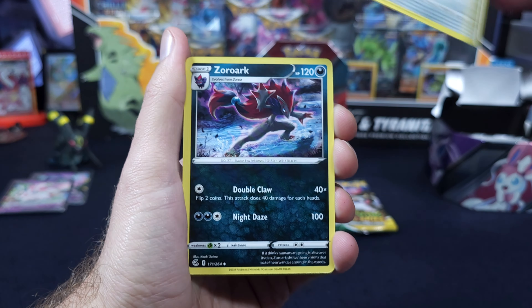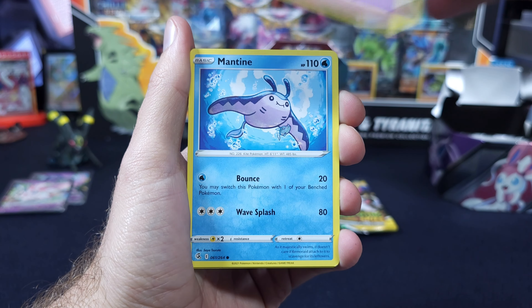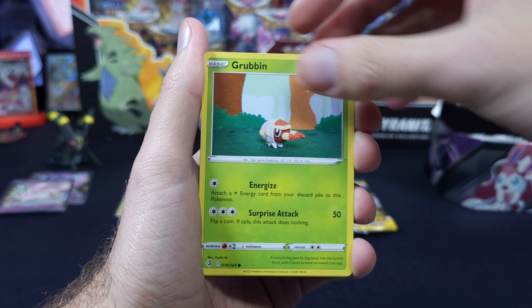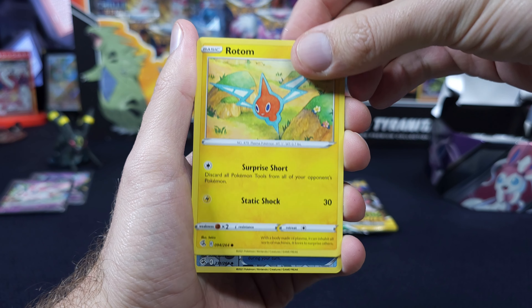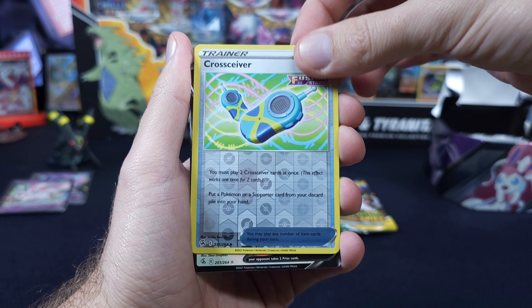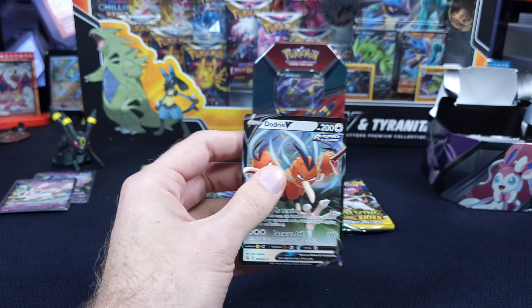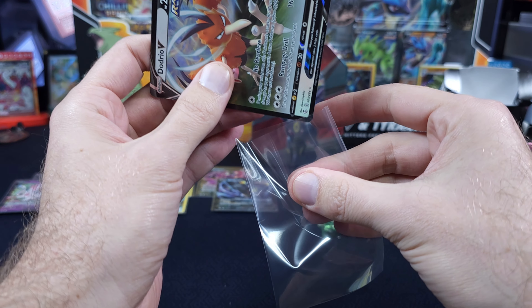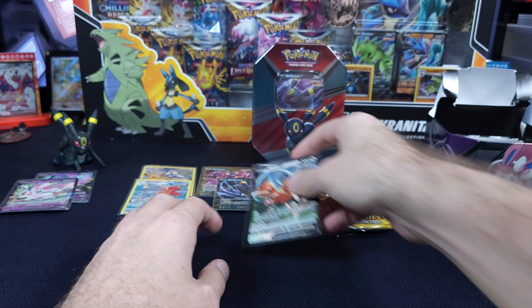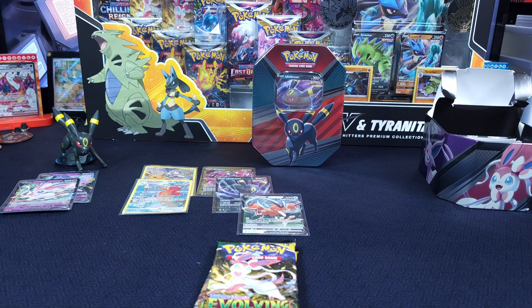Let's go into Fusion Strike. We have not had the most riveting of pulls here, so I'm glad we're showing off some of the Alt Art success we've had on the channel. Coppajaw, Zoroark, Simipour, Skarmory, Jynx, Mantine, Grubbin, Radham, Cross Siever — oh, we're back on the V-Train. Dodrio.